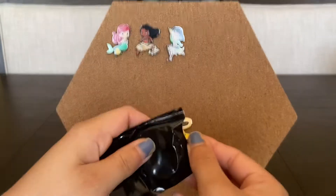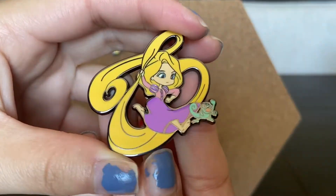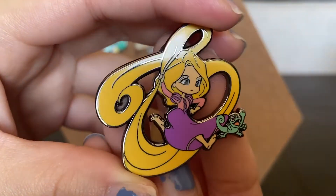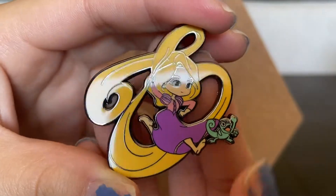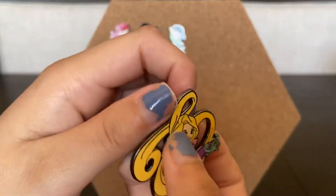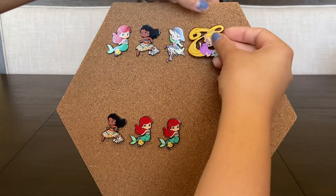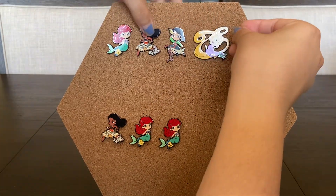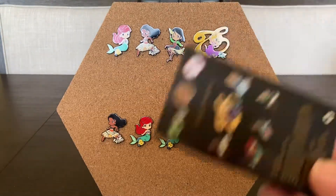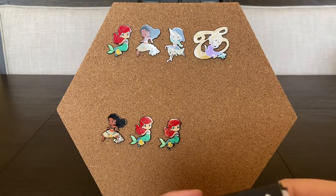Bianca opens her next box — it's Rapunzel! With Pascal! Pascal's face is just making it. It's a massive pin, that is huge. I really like how they did her hair. I also like these because the poses are different — a lot of princess poses are always the same, so these are different. She's super cute.